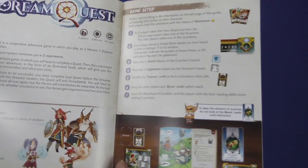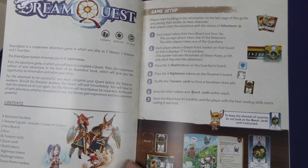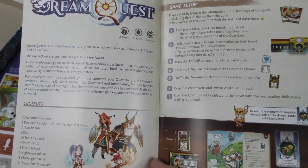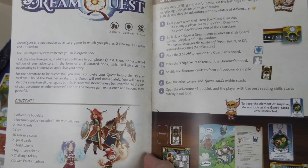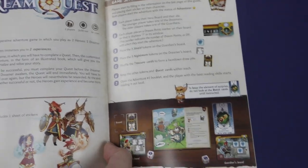Let's take a look quickly through the book here. It says it's a cooperative adventure game. It plays two heroes — one dreamer and one guardian. The system immerses you in two experiences. First, the adventure game in which you'll have to complete a quest. Then the customized edition of your adventure in the form of an illustrated book, which will give you the opportunity to immortalize and relive your story.